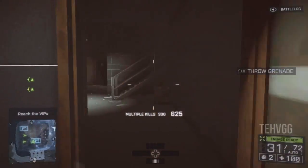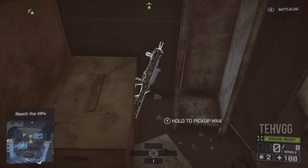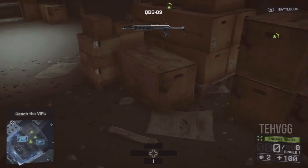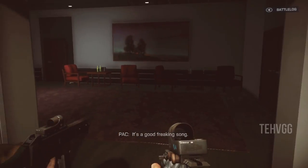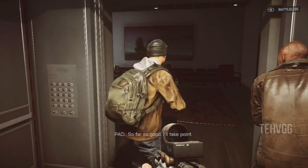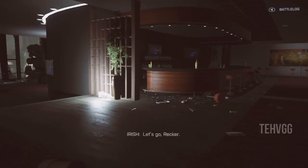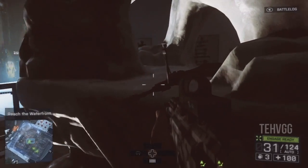So that door that the guy came out of — head to the left, go to the boxes and it'll be leaning up against a locker. Now we're going to go back down the elevator after we've sent Kovic in the helicopter, and walk into the lobby — the gun will be on this statue here next to the crate.